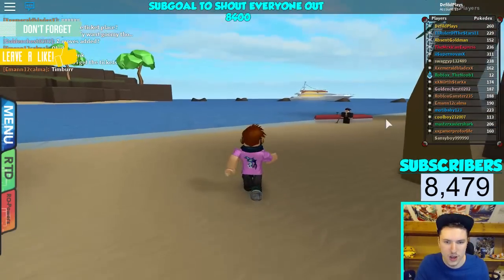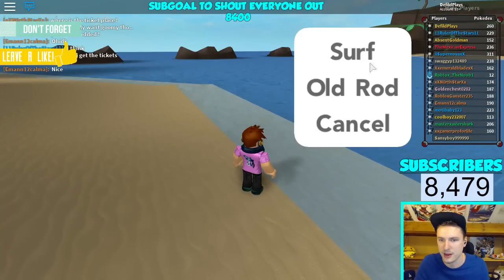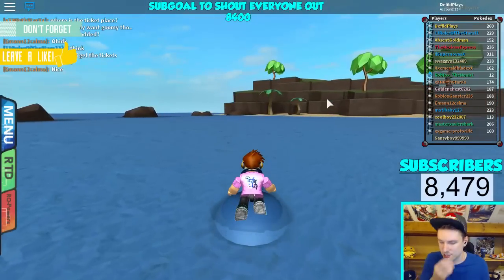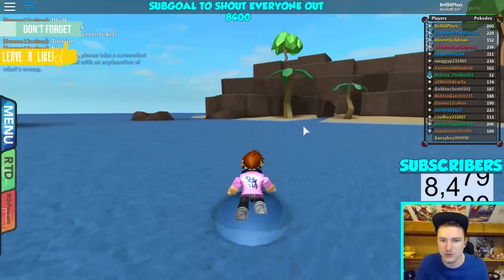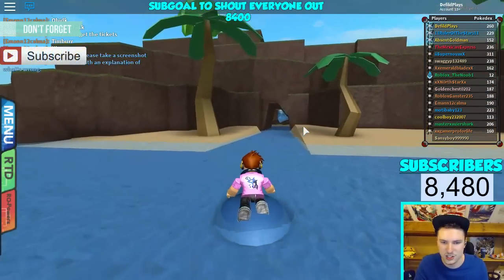We're going to go for the Water Neum-Z right now. Go left from the pirate over to this part over here, and we're going to surf it up. You'll need Surf — put it on your water Pokemon and then you should be able to surf. We're going to go to this little cave right over here, and the Water Neum-Z should be in here.